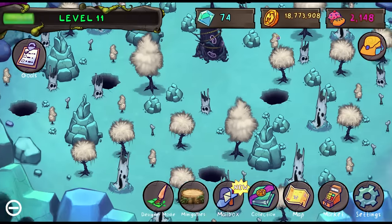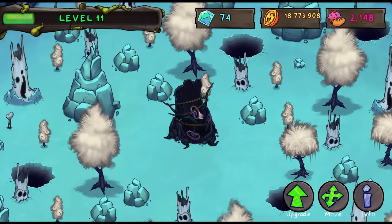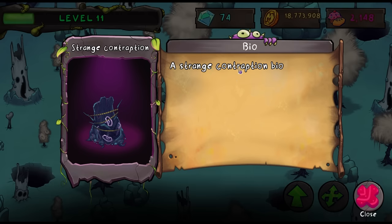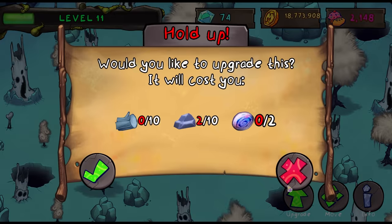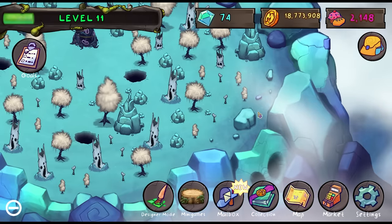It looks like there's a bunch of obstacles, but there's one thing that doesn't look like the obstacles. I want to click on that — let's click on info. And it's a strange contraption. That's all we get. Maybe we should try to upgrade it. We need 10 logs, 10 rocks, and two of those crystals. So let's go ahead and find some of those rocks.